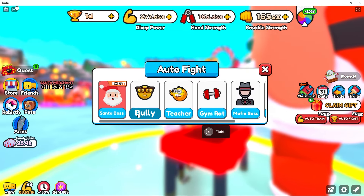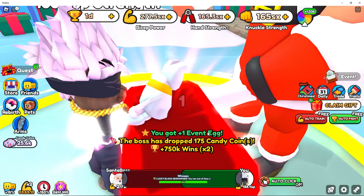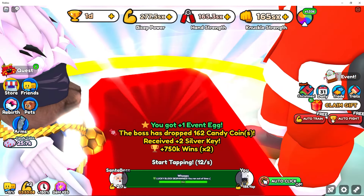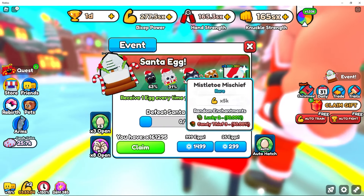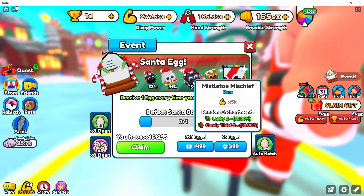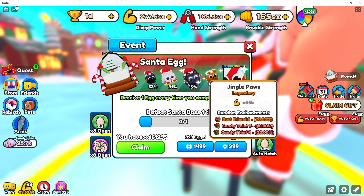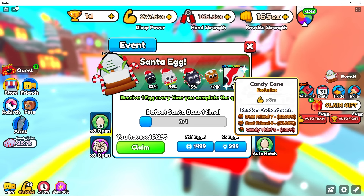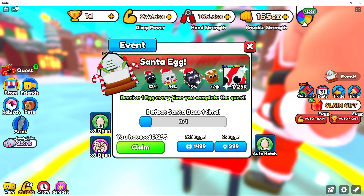First of all, you fight Santa. Every time you beat him you get one event egg. Those event eggs are special because every event egg gives you a level of possibility of getting a candy tier pet, and it goes up to candy tier 6, which is almost impossible to get.